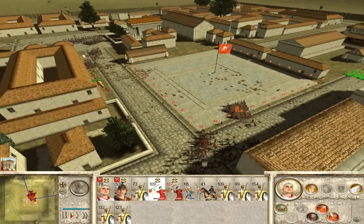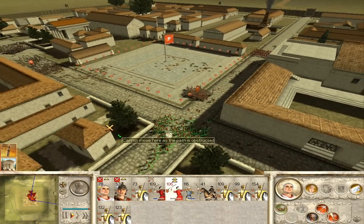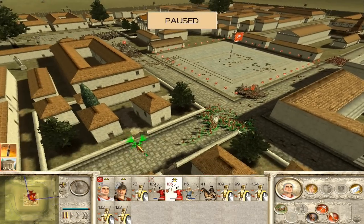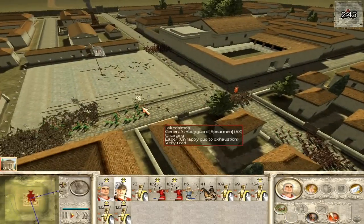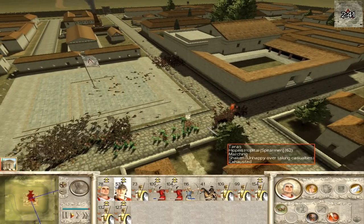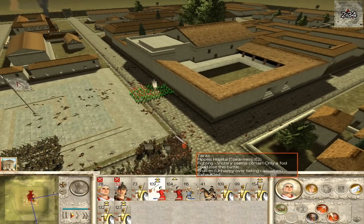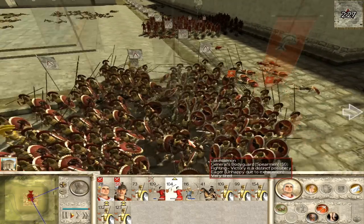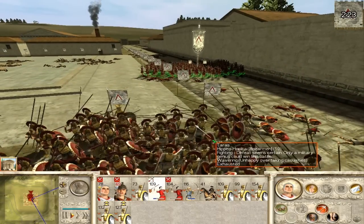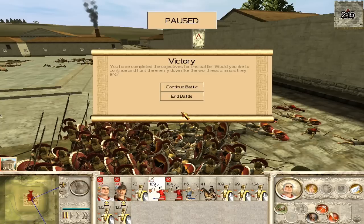Okay, there we go. I've cornered the enemy general and I'm going to kill him because he's completely cornered. There we are — he's dead. This might cause these guys to rout, hopefully. They're going to hurl their javelins and then charge in, killing quite a few of them. There we go — that causes them to rout, which gives me an instant victory. So we're going to end the battle.